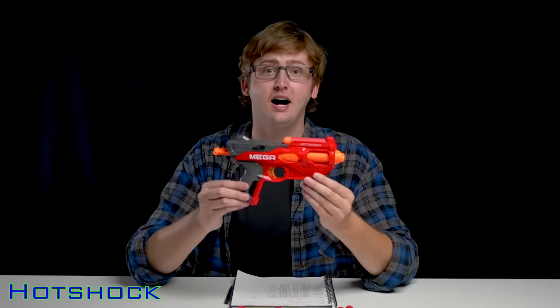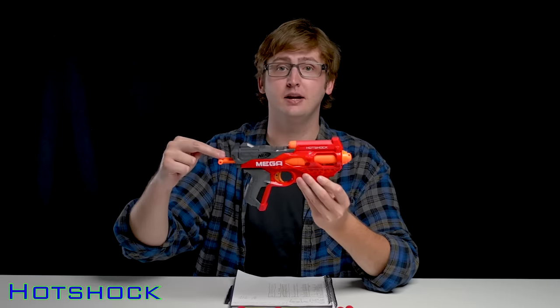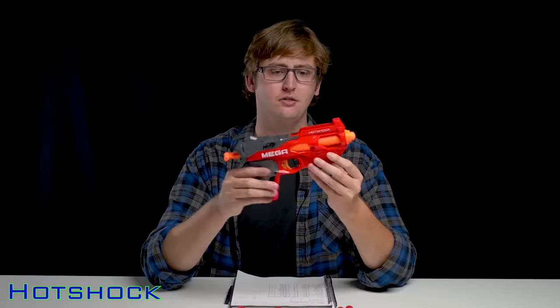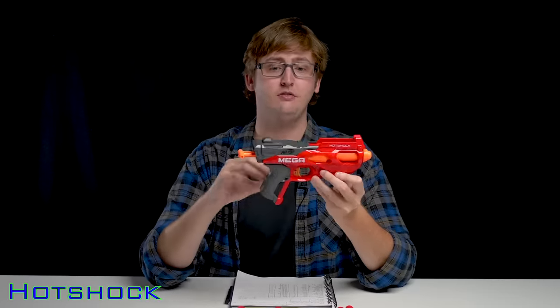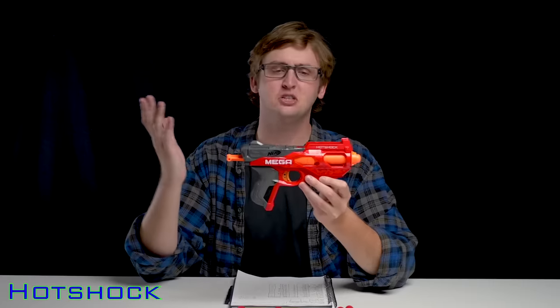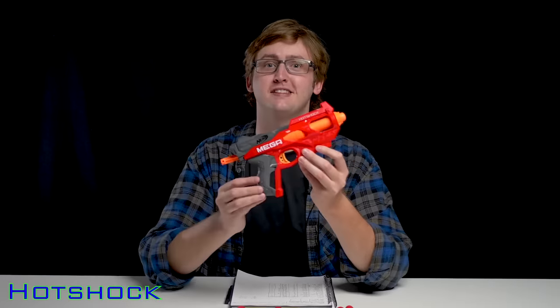Next up is the Mega Hot Shock. This is a single-shot front-loading blaster that's spring-operated — pull back on the handle and fire. The Hot Shock shoots about 54 feet per second on the chrono, which is a little soft. It's bigger than some other emergency pistols in the Mega series. If you want an occasional sidearm to fit into a sleeker holster, it's smaller than the Magnus — smaller from the side, thinner, and shorter — but the capacity is 1 instead of 3.